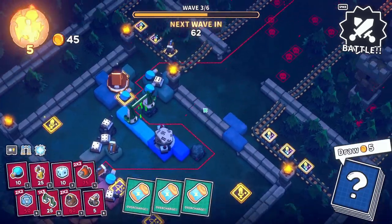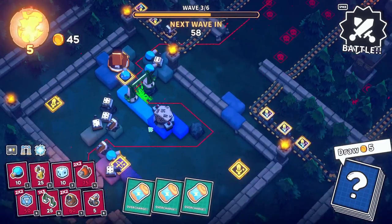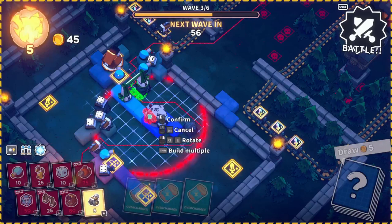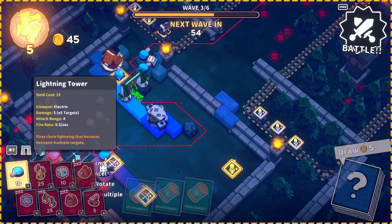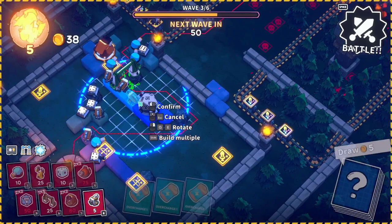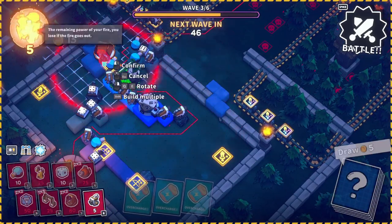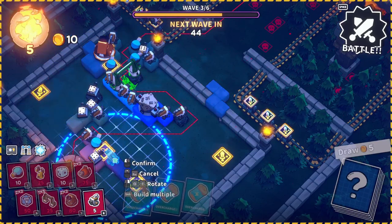I do like putting a couple of these poison towers because they do a lot of damage to the little mobs that run through there, but otherwise they're just okay. Let's put a bunch of these scrap towers down. Hopefully some of them will upgrade into better things.